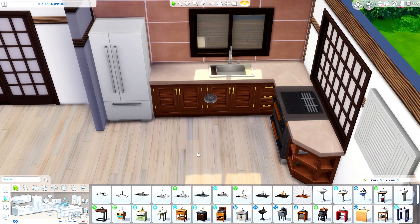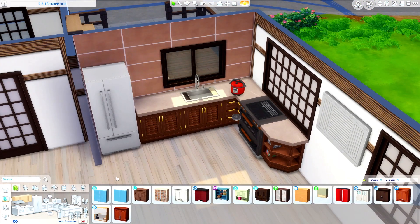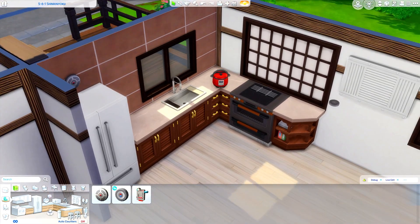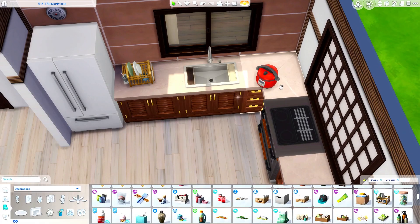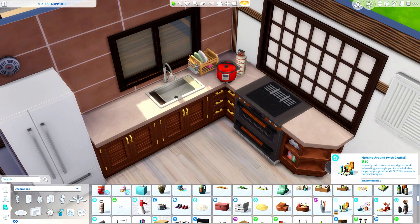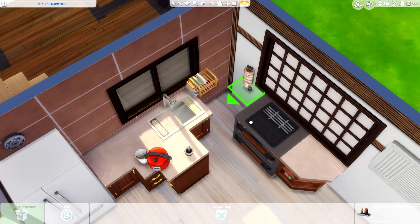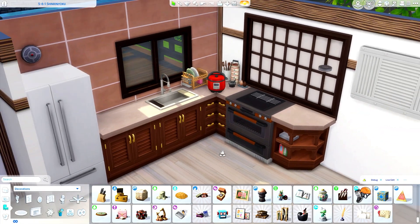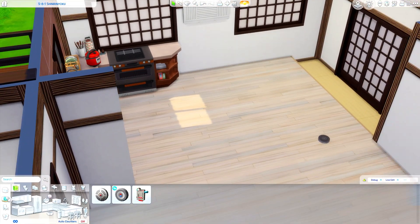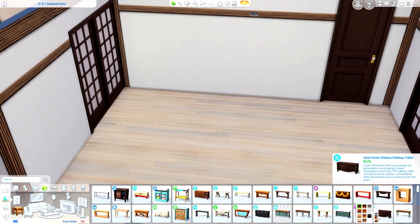We're in the interior of the first apartment — this is for the Nishidake family. They have an open kitchen. I didn't go all the way with the traditional Japanese layout because I didn't have enough space, so the bathrooms don't have a separation for the toilets and the kitchens are open. I kept the vibes I was trying to achieve and mixed in the new items. I'm so happy we got more Asian-inspired items in the game.